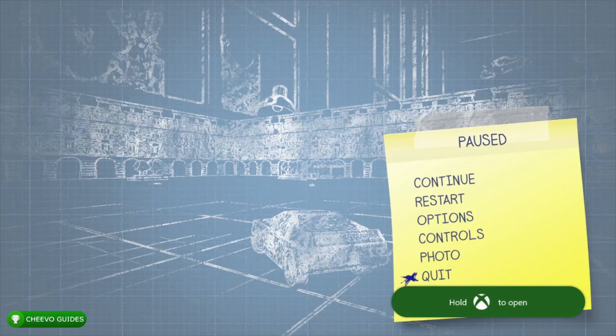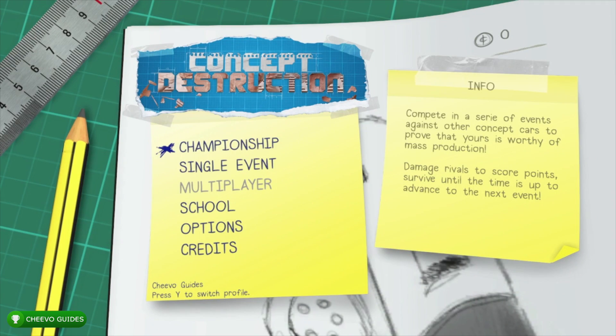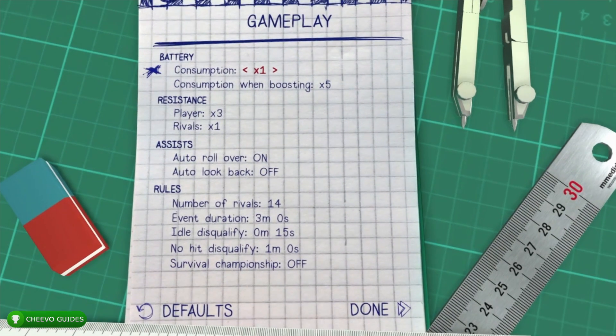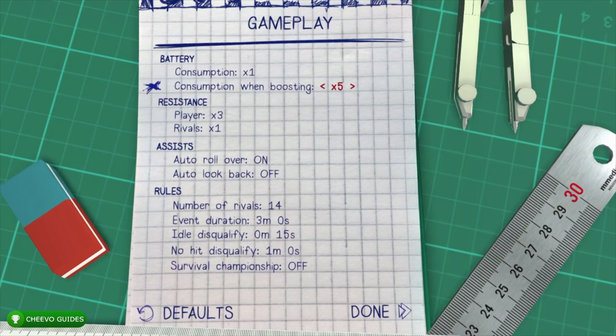After getting both achievements in tourism mode, go to Options then Gameplay to adjust some settings. Set consumption to times zero — this controls how much battery you use while driving. Set player resistance to 10 and rivals to 5. Set the event duration to three minutes, and set both idle disqualify and no-hit disqualify above three minutes. Then press Done.